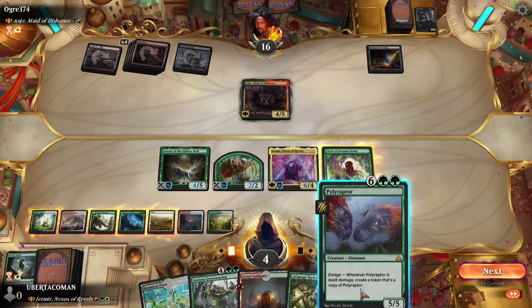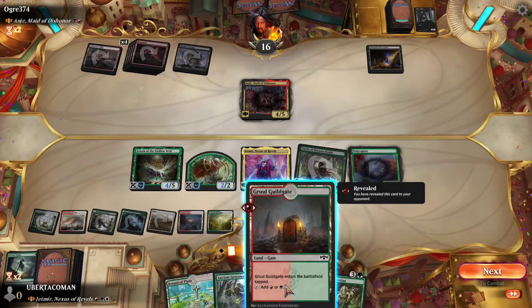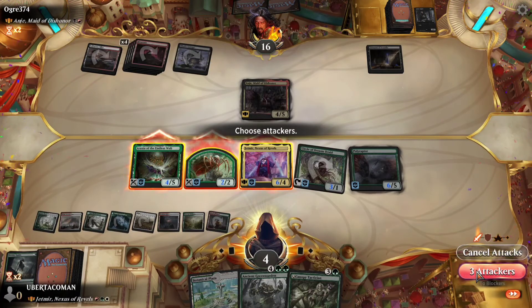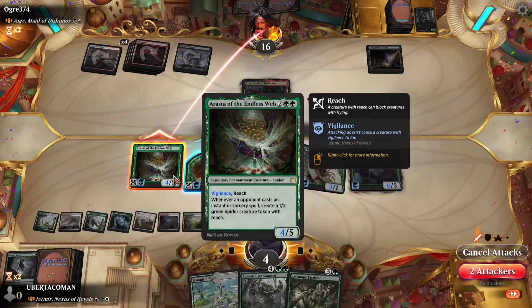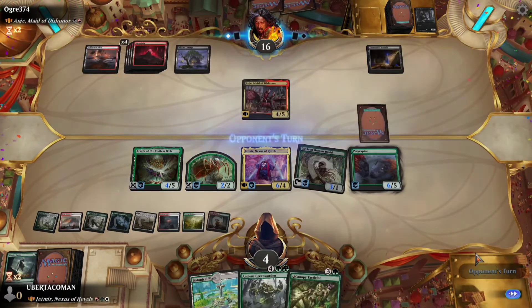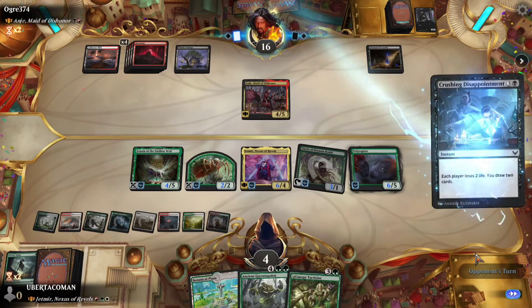I could get more mana, I could play Polyraptor — let's go Polyraptor. I'll play another land and I'm gonna attack. I'll just attack with my commander — actually, thinking about it, he could just kill it and that'll set me back. What I want to do is attack with Polyraptor, because even if it dies then it duplicates itself.